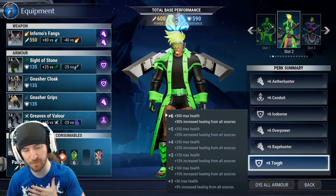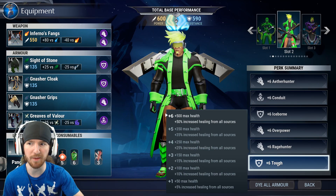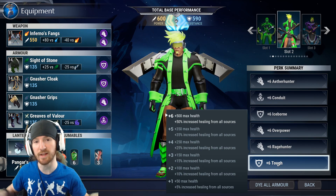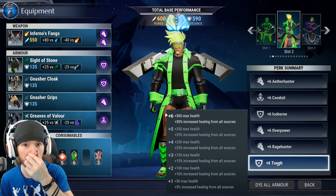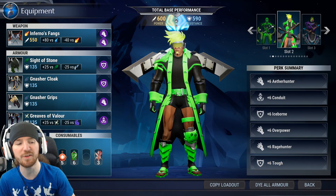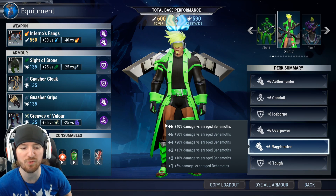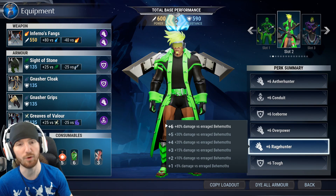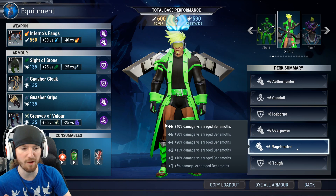I'm a live streamer, and when I'm running with random people or I'm just busy talking to chat, doing YouTube videos while things are rendering, watching something else on the other monitor — I just want to grind. This is the build that I run. Rage Hunter gives you 40% extra damage when the Behemoth gets angry and turns red — enraged. That will always happen at least once within a fight.